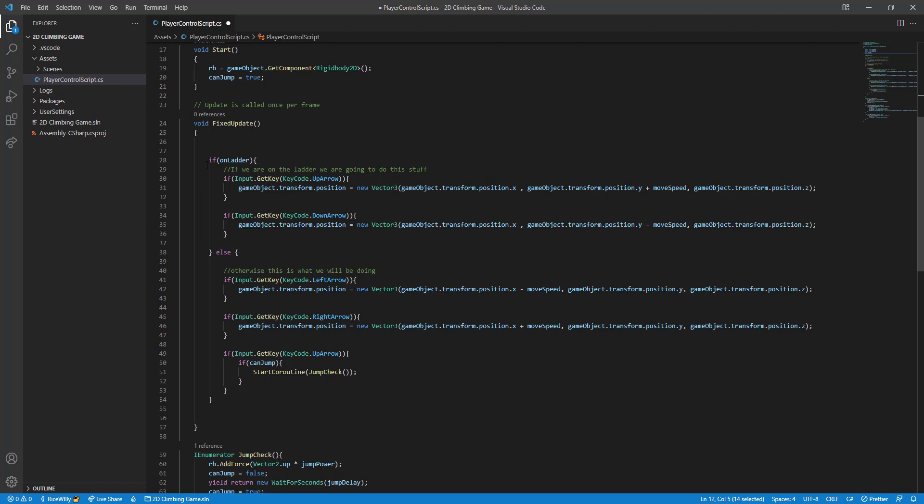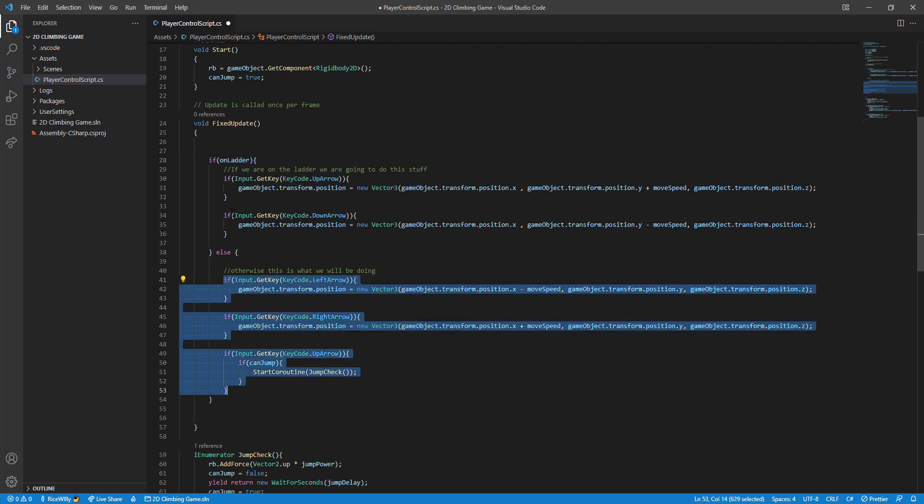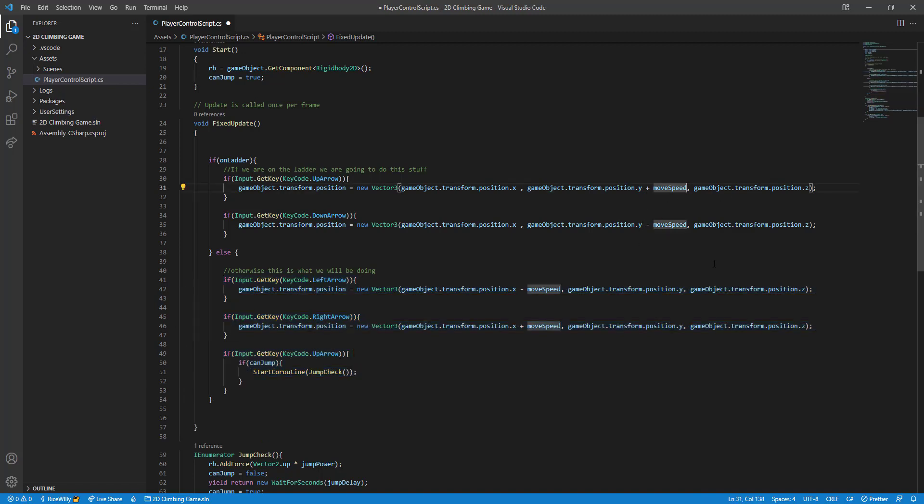We need to check if we're on the ladder and perform the appropriate behavior. Where you have your existing movement code, add an `if (onLadder)` block. Inside that block, all the code for moving up and down the ladder adjusts the y-axis at move speed. You can divide move speed by 2 or 1.5 if you want slower climbing. When not on the ladder, the character just moves left/right and jumps as before.